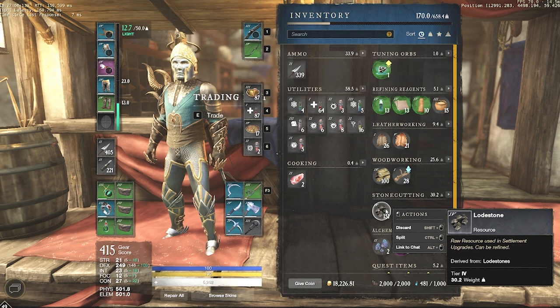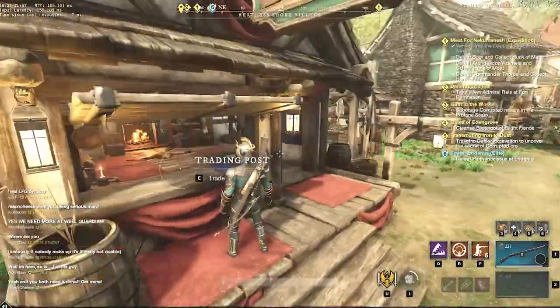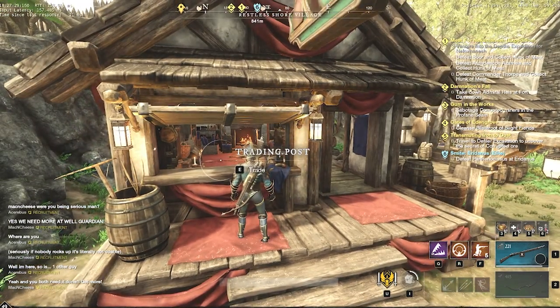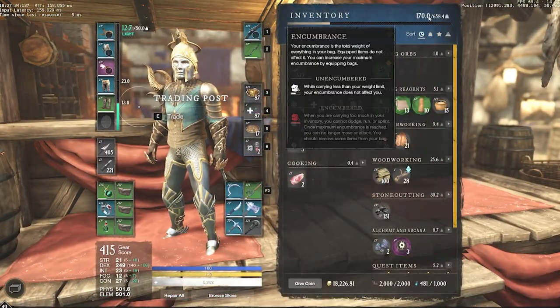This is really useful depending on your storage situation and the distance between the trading post and your city storage. If you're level 45 or above, you have three bags with around 600 encumbrance, so you can move up to maybe 2,000 raw hides at a time. This works for large amounts of materials.